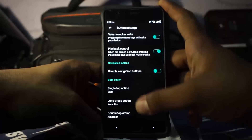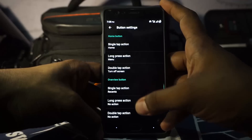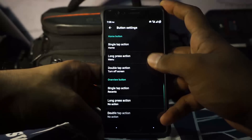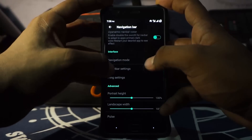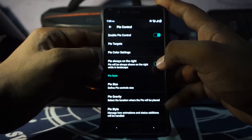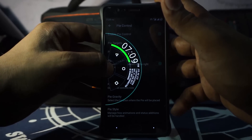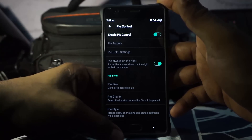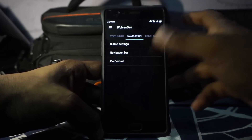It also has button settings using the AOSP style or PA style, so you have back button, home button, and overview button customization for three options: single tap, long press, and double tap. Navigation bar settings are also available. If you use the navigation bar, you have smart bar and fling settings. It also has Pi controls, which is pretty cool. I personally don't use Pi controls because I have a hardware button. It is PA-style Pi controls rather than Slim Pi, so you are going to have the full suite of Pi controls.